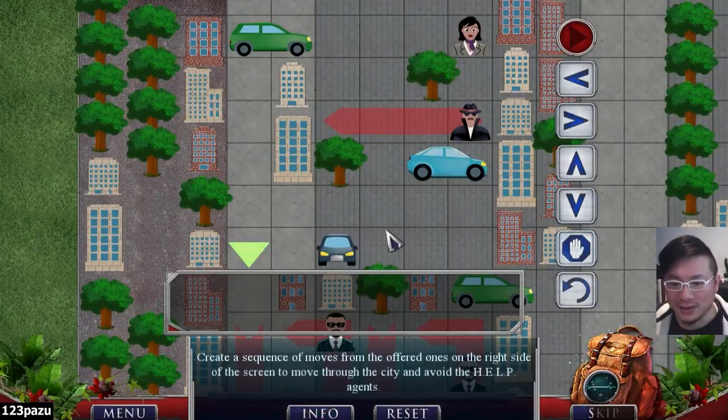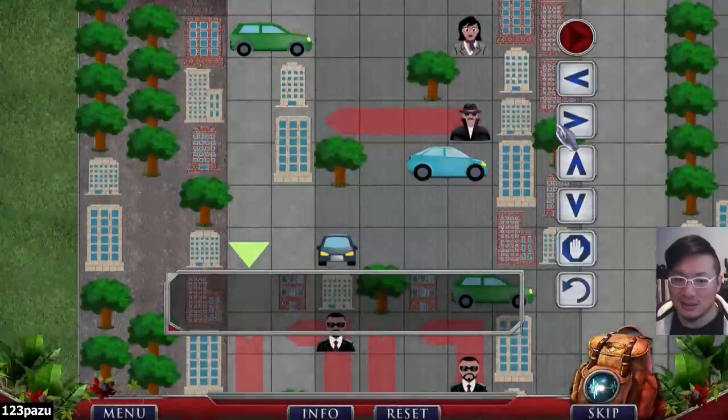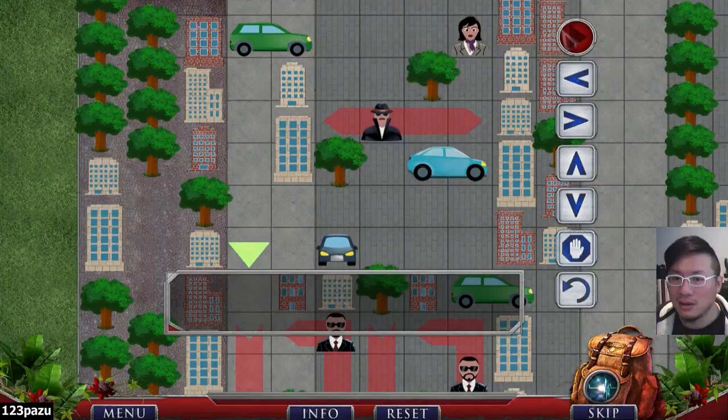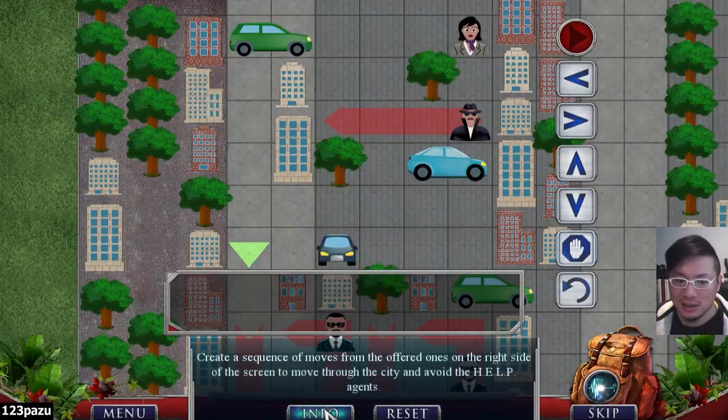Alright, an escape puzzle. Create a sequence of moves from the options on the right side of the screen to move through the city and avoid Help agents. I have to get away fast. Is this a starting point? Is this the icon — is that me? Okay, let me test this out. Yes, that is me — that's my starting point. And my destination point is the green arrow, right? Bit confusing.